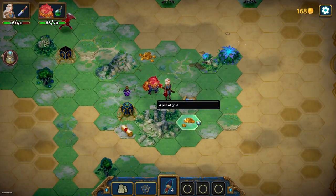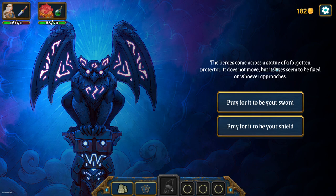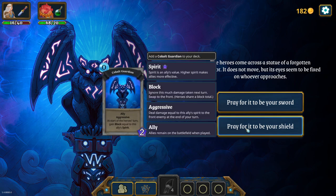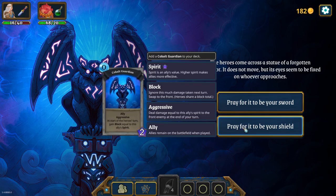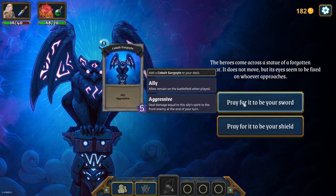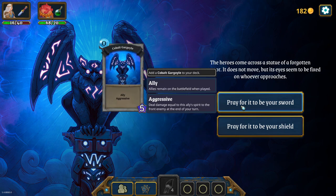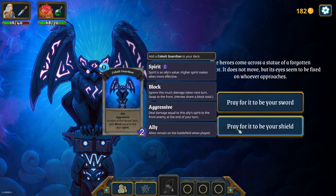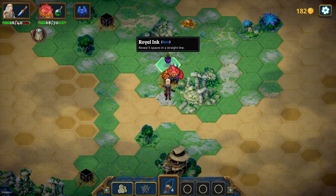Let's open this. You have one page - the page is the story currency. This is an event: 'The heroes come across the schedule of a forgotten protector. It does not move but its eyes seem to be fixed on whoever approaches. Pray for it to be your sword, pray for it to be your shield.' So it's either a zero-mana ally - aggressive, does five damage every single round - or it does two and also shields us for two. I will go for doing two damage and shielding for two, although five damage seems a bit better. Let's go with the utility. Start the battle with this on the field - we got a really good event.